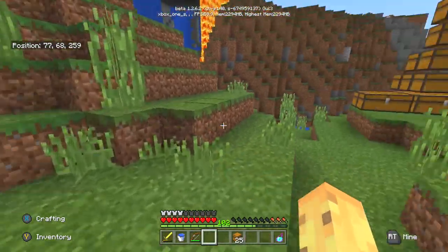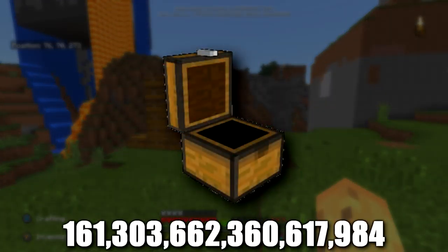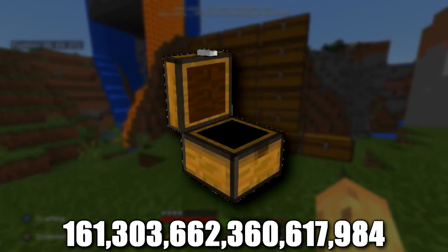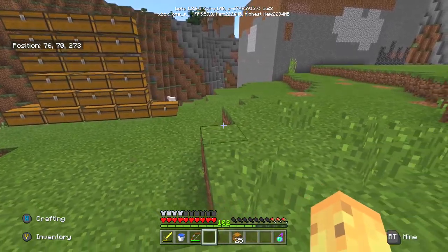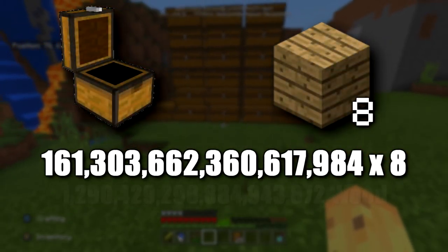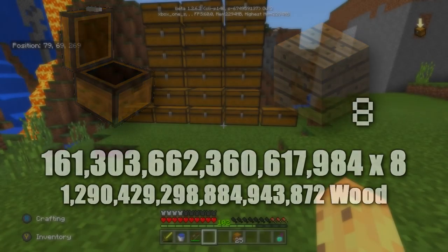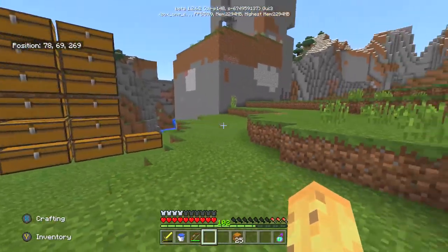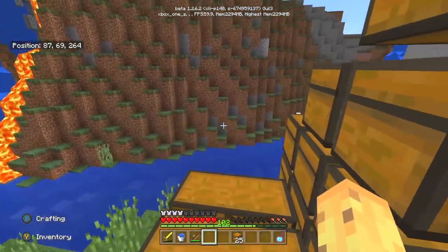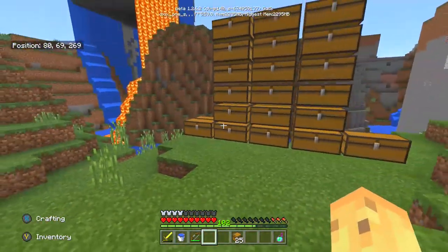Even filling that space with dirt would take forever. But if we wanted to fill it with chests, we'd have 161 quadrillion, 303 trillion, 662 billion, 360 million, 617,984 chests. Then to work out how much wood that takes, we multiply by 8, giving us approximately one quintillion, 290 quadrillion, 429 trillion — you can see the number on screen. That's how much wood it would take, meaning you'd spend an inordinate amount of time chopping trees. Realistically, you could place that many chests minus two, because you'd have to slowly place yourself into a corner of your Minecraft world — every other block would be a chest except those two spots.